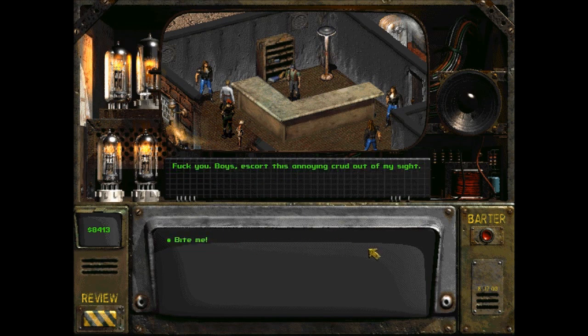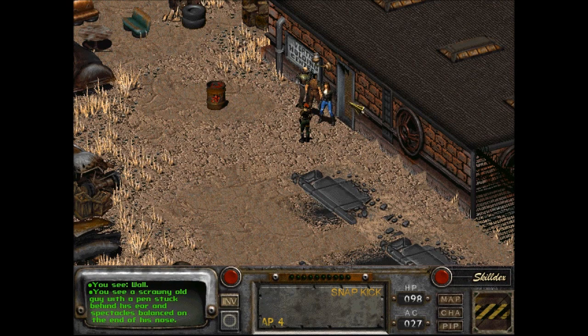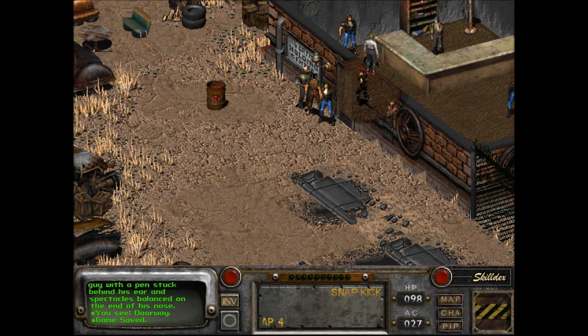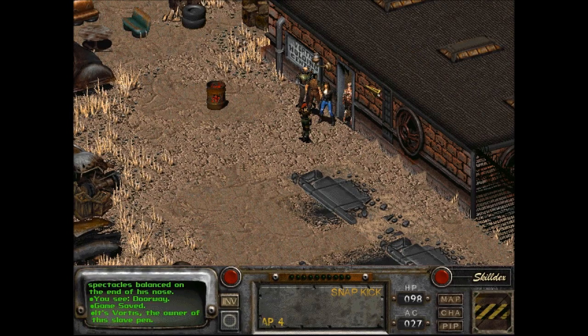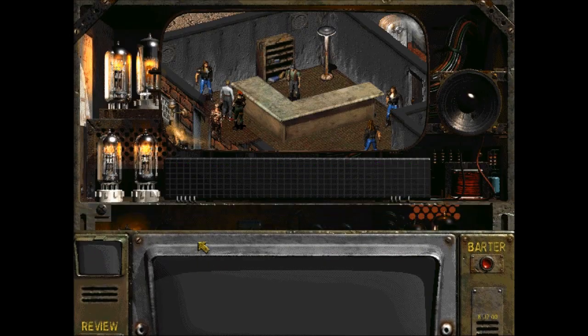Another question. Boys, escort this annoying crud out of my sight. Bite me. I'm gonna save here because I'm going back in. I thought we were getting in a fight — we might still, if I persist with questions. You're starting to annoy me. What's this place do? This is my place. And I, Vortis, run an honest and legitimate business no matter what anybody in the NCR tells you. Since NCR doesn't allow slaves inside the gates, I mine them for folks who've got business inside. It's not gonna answer any more questions.